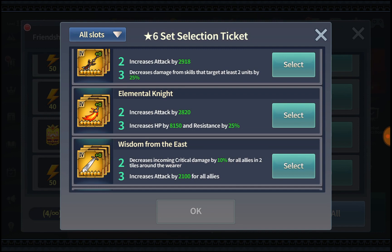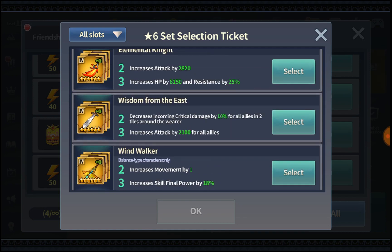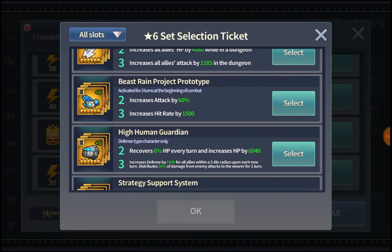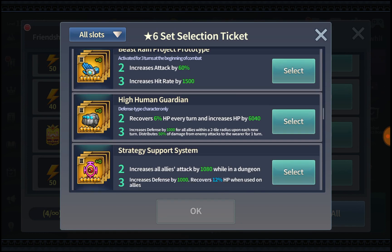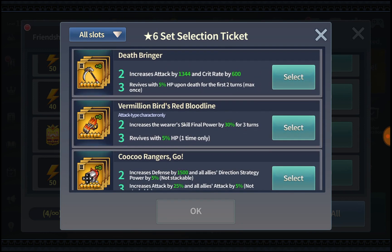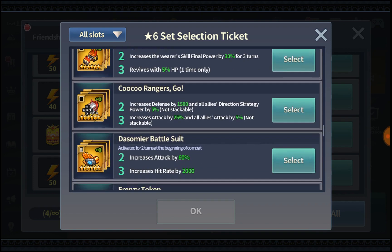Devil Knight and Elemental Knight are not too bad. Wisdom from the East is a good set but you only need one in your team, and depending on your setup it may or may not be necessary. I've seen top players do very well in Battle of Honor without any team-buff sets. Wisdom of the East is more of a guild raid set. Windwalker is good too, but it's restricted to balance type. Beast Rain is definitely one of the best Battle of Honor sets you can get.